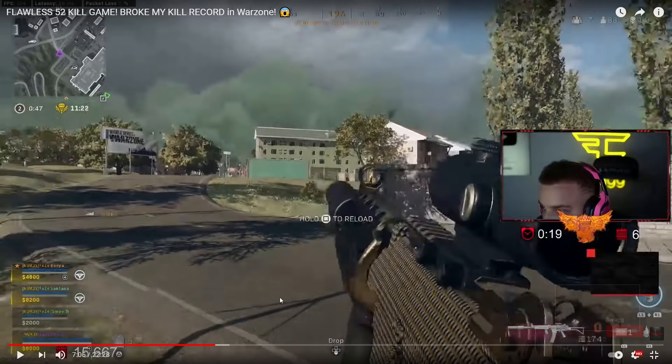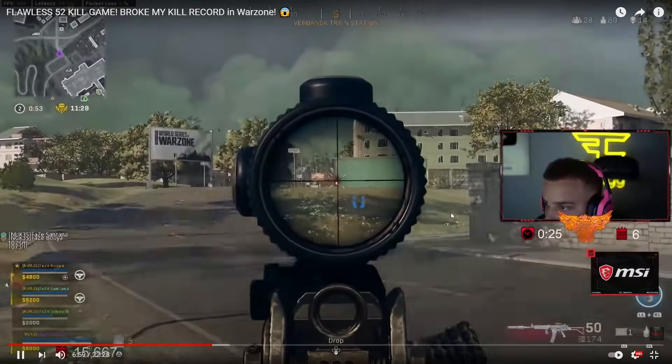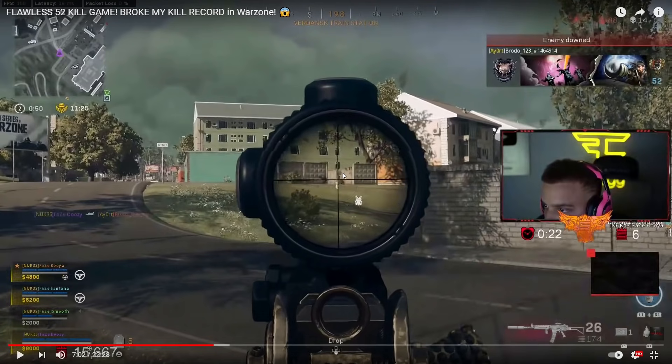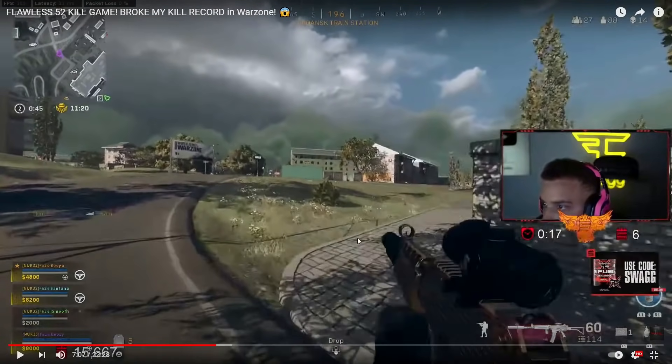Here's a good example of the aim. He shoots at one guy and snaps to another target - he's shooting at this guy, still shooting at the same spot, and then the other guy runs into the crosshair. Swagg isn't moving his reticle at all. That's because he can't make super tiny adjustments with his dead zone. He had to rely on that guy running into his line of fire to get the kill.